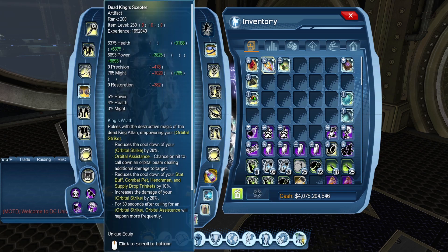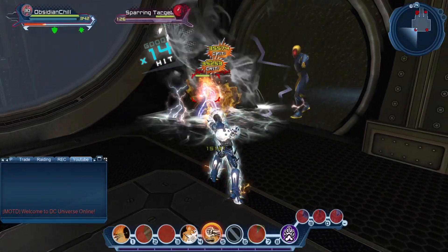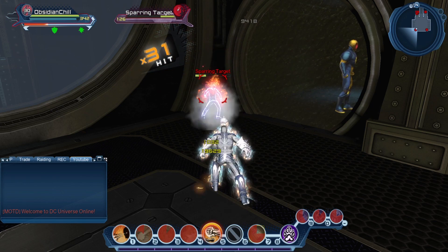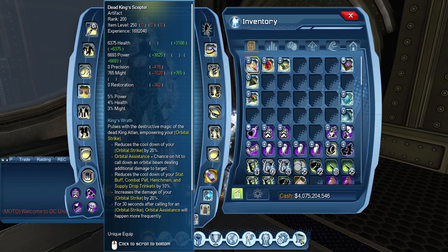Another simple example is Dead King Scepter. I'm going to do Heat Vision, pop on Dead King Scepter, pop this, then go into Absorb Heat, and pop it back off. The way Dead King Scepter works is the Orbital Assistance proc — even though I don't have it equipped, I'm still getting those massive Orbital Assistance ticks for the initial 30 seconds. I just popped Dead King Scepter, got the increased orbital damage, the lower percentage on henchmen, and the Orbital Assistance procs — but I don't even have the artifact equipped. I only need to equip it to drop an Orbital Strike.